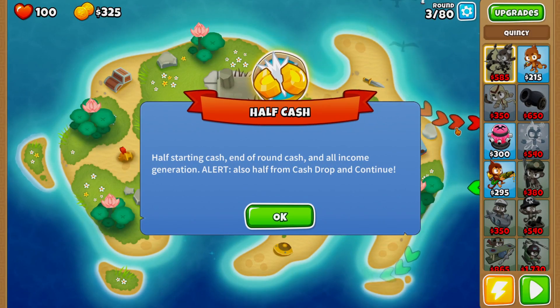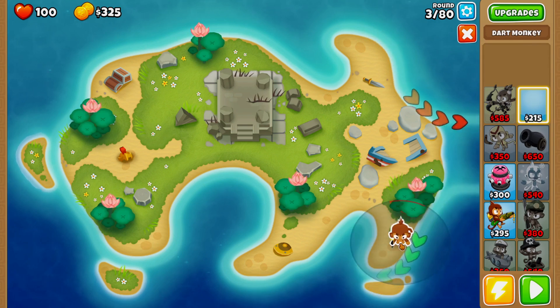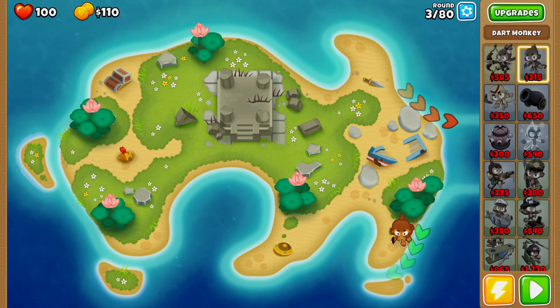Some of you guys are wondering why I have my monkey knowledge turned off — that's just because it's going to make the guide easier for lower level players to follow along. When we start getting into some of the harder maps I will be turning my monkey knowledge on, but I'm going to try to beat as many maps with it off as I possibly can. In my opinion, half cash mode is probably the hardest mode, even harder than CHIMPS in most cases — harder than Apocalypse or all the alternate bloon rounds. Half cash mode is the hardest mode in BTD6, especially with monkey knowledge off.